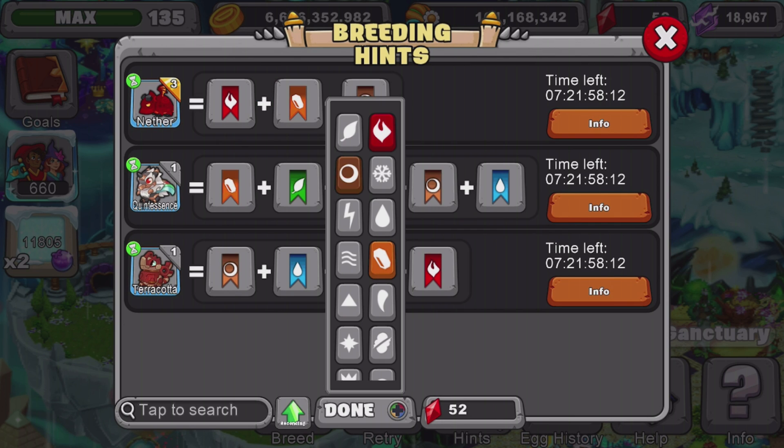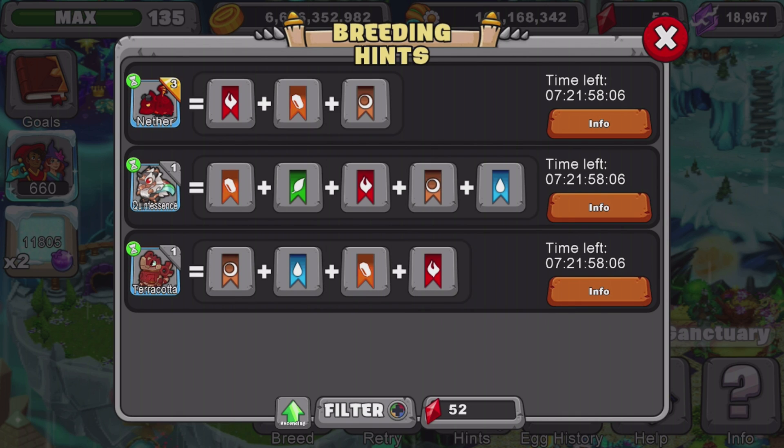You can get the nether dragon and pair it with the elements you're missing — water, lightning, or plant, depending on what you have. You can literally get the nether dragon and breed it with a swamp dragon. The nether dragon is a limited-time dragon, but luckily it's available right now. So there are three gold farms: the basic rainbow gold farm, the competitive satin gold farm, and the 500 dragon gold farm, which is the craziest and lets you flex on all the big players.